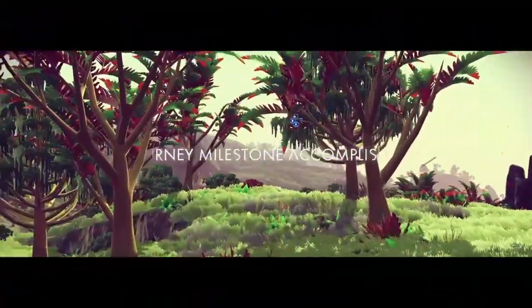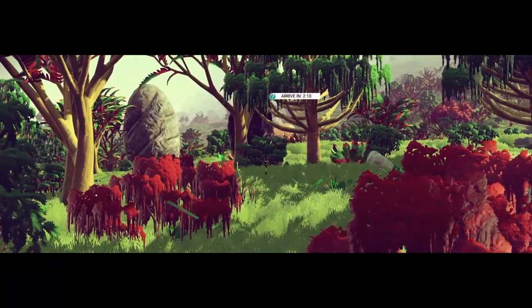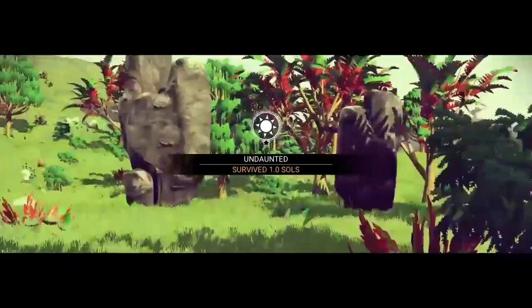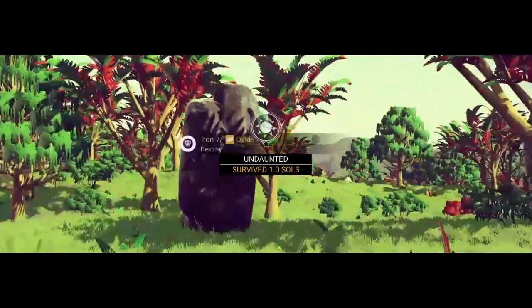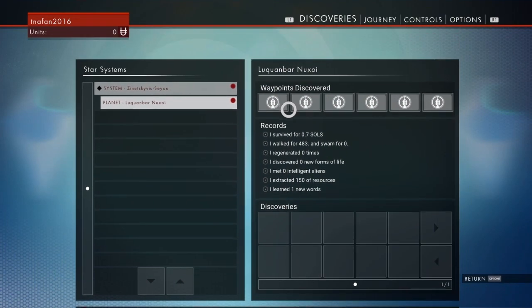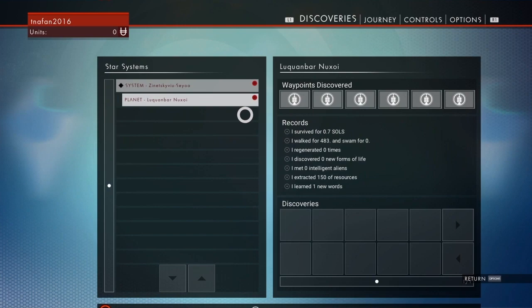Journey milestone accomplished — 'Undaunted: Survived 1.0'. The achievements are just completely different to what we have now. Okay, we need some iridium, so let's try and find some.